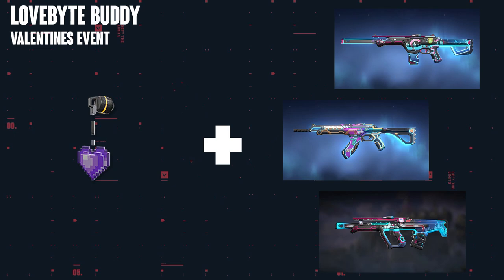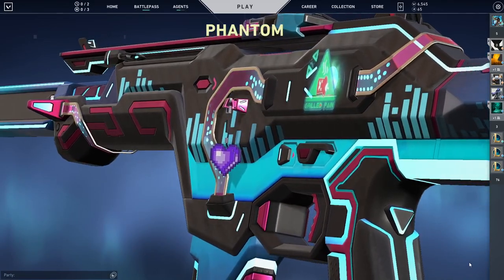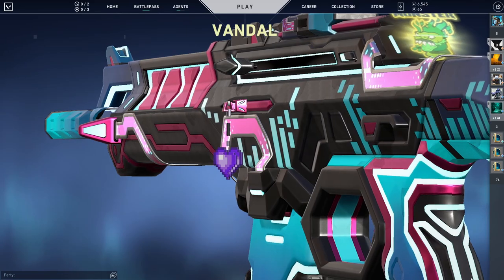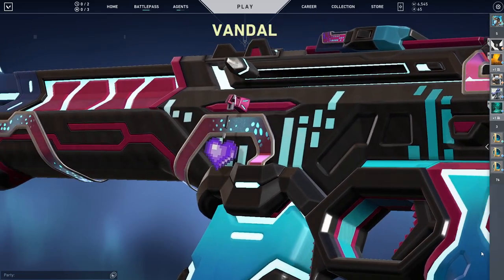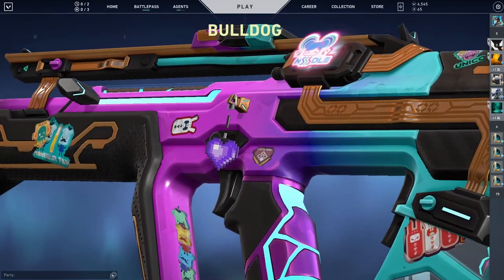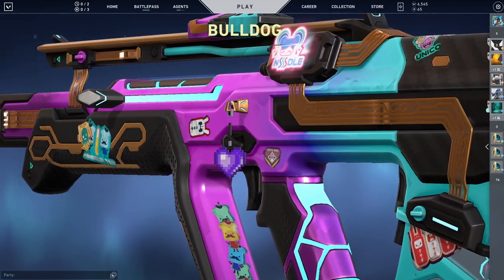The Lovebite gun buddy was part of an event, which means you couldn't buy this or unlock it through a battle pass. I think in order to get this, you had to log on during Valentine's Day in Valorant. You could honestly use any weapon within this collection — the Phantom, the Bulldog, the Frenzy, or even the Operator. Any weapon skin with the blue or vanilla colorway will look awesome with this gun buddy, and this is also one of my favorite combinations.